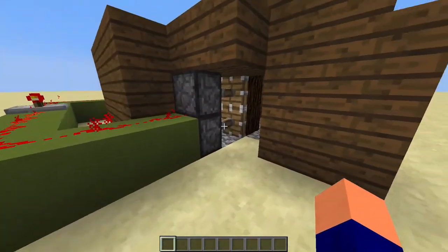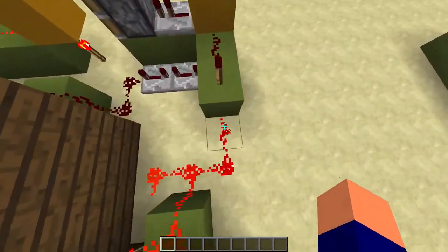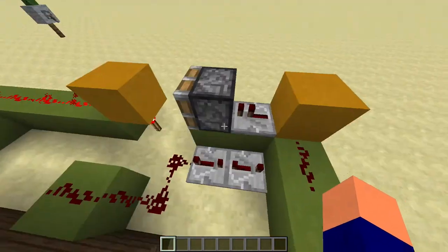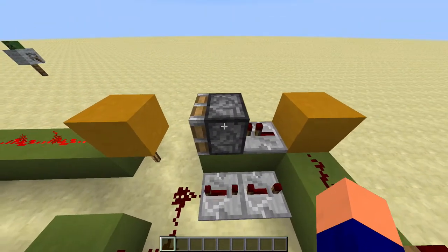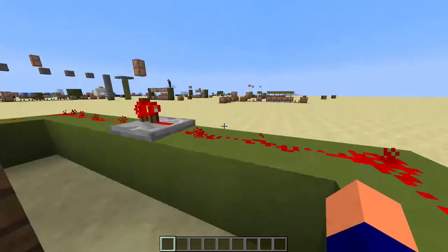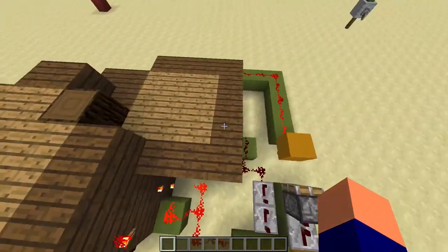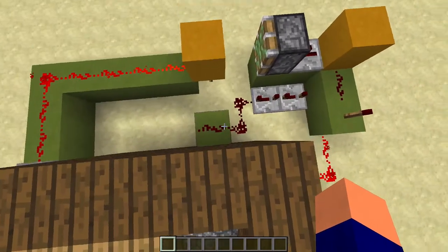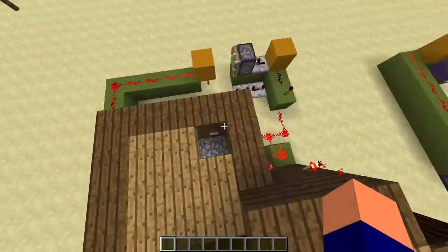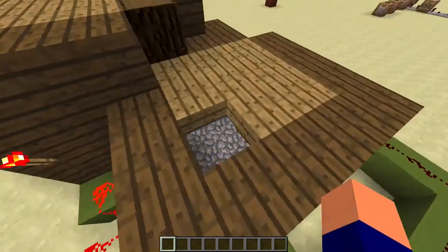Now what happens is that when that combination is put in, it will activate, it will turn this off, this will then activate. The monostable circuit will toggle and this will pull that block back. This redstone torch will then no longer be powering this redstone here — it will turn off and the pistons will retract. Now the button on the inside here is linked to this block here, which is manually powering that. Which means that rather than putting in the combination, you can just press that button, and after a short delay, it will do that.